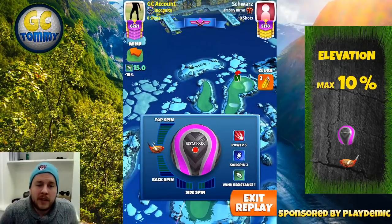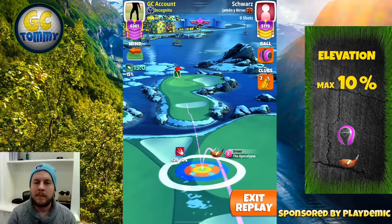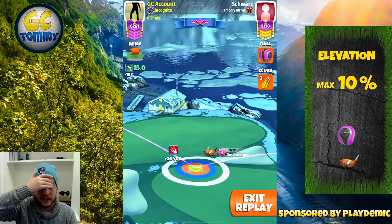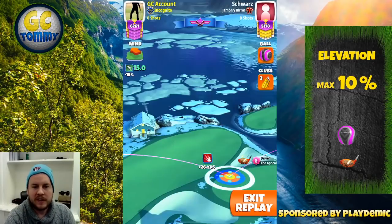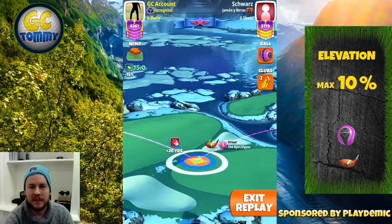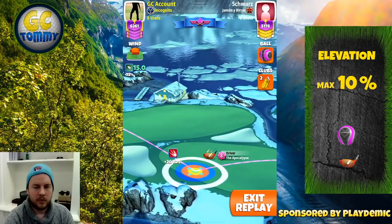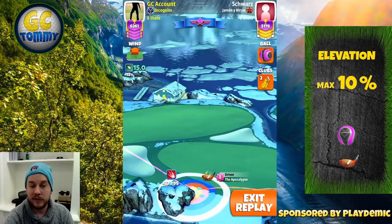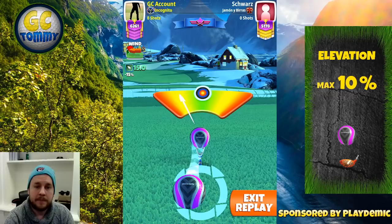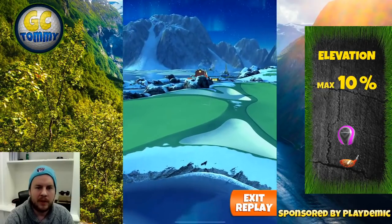Hole number eight: use the driver with the most top spin — ideally APOC level 6 or higher. Play with as much top spin as possible, two bars of side spin to the left, starting at the plus-26 yard mark with the yellow ring to the left by the rough line. Change to maximum top spin, then adjust maximum distance. After adjusting maximum distance plus 10, use the left side of the ball just outside the ring to the left and try to hit perfect.